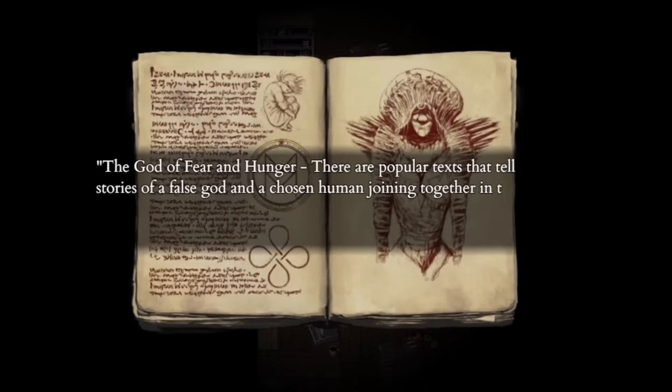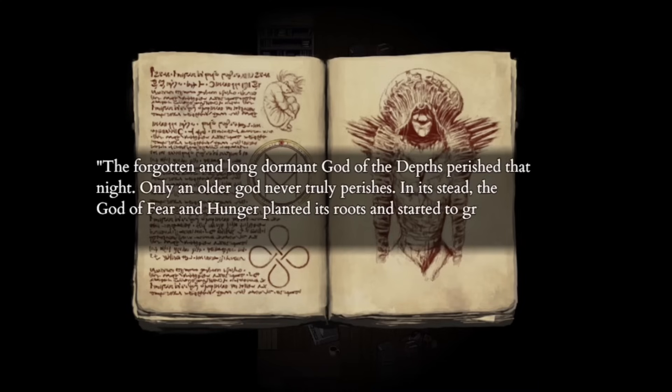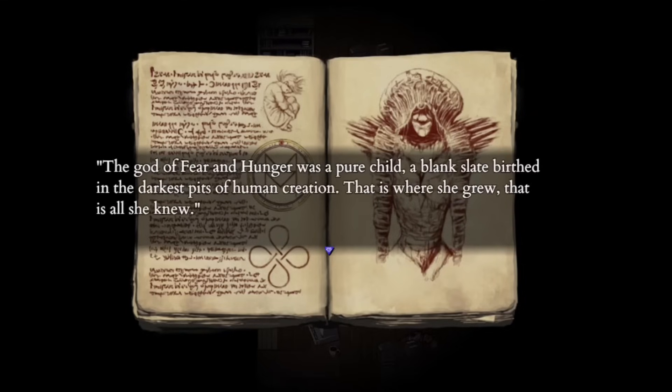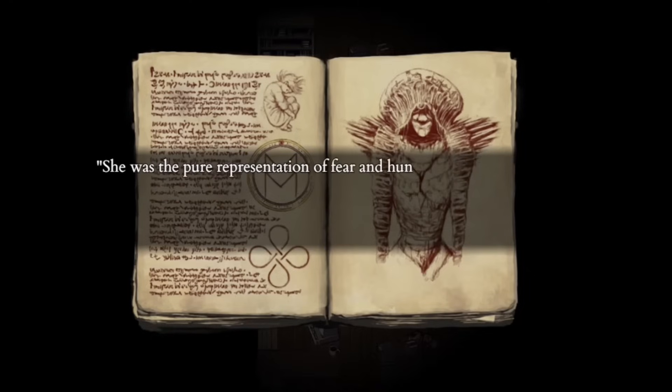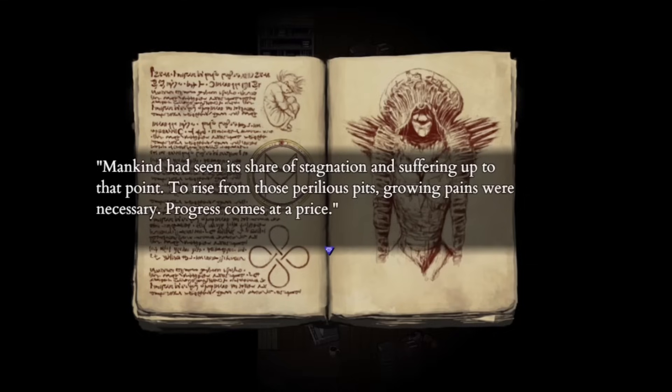The last known old god is the god of fear and hunger, who was also a human before she ascended to godlike status. An offspring of a chosen human and a false god created the eventual god of fear and hunger. As the forgotten god of the depths died, the god of fear and hunger began to grow. The false deity hoped that her daughter would be the light of mankind, born as a blank slate in the deepest pits of human creation, where she grew up. Because of the pain and suffering she faced, she was able to ascend to godlike status, being a representation of hope for humanity. The skin bible reads that fear motivates people, while hunger keeps them moving forward. What followed after her creation was an advancement of mankind into a new age.